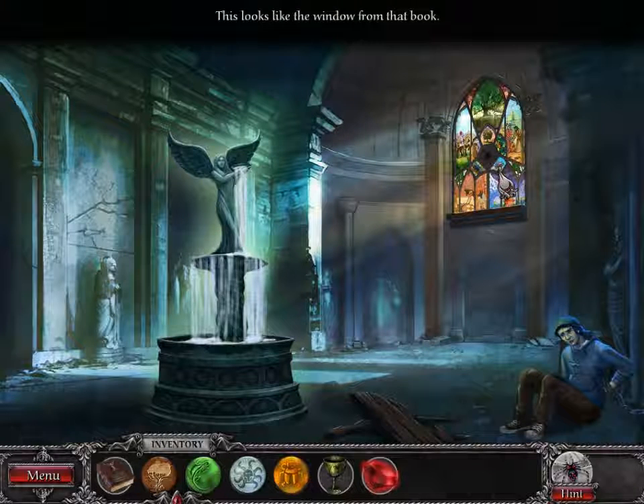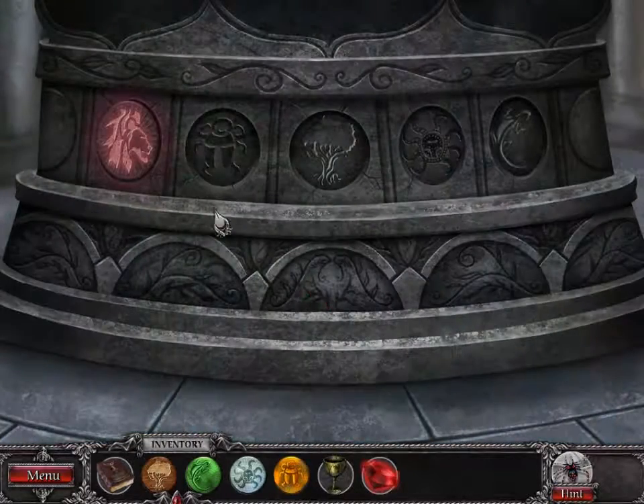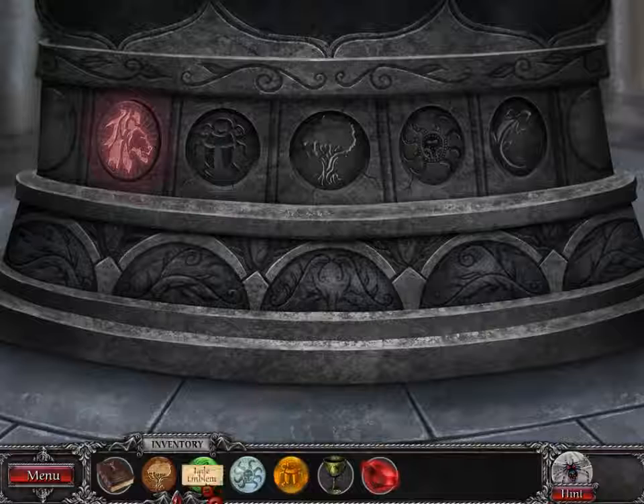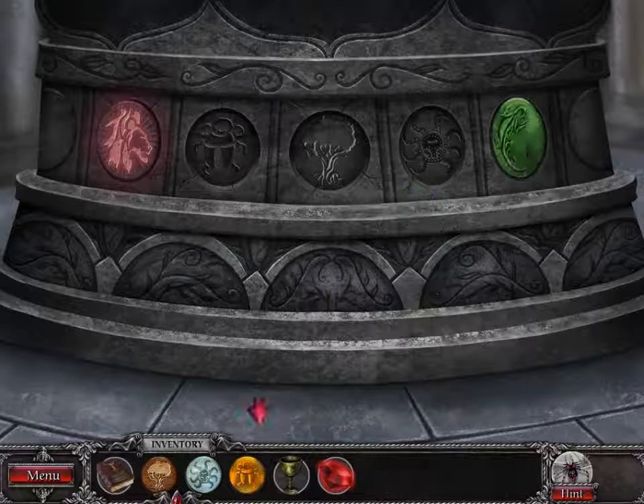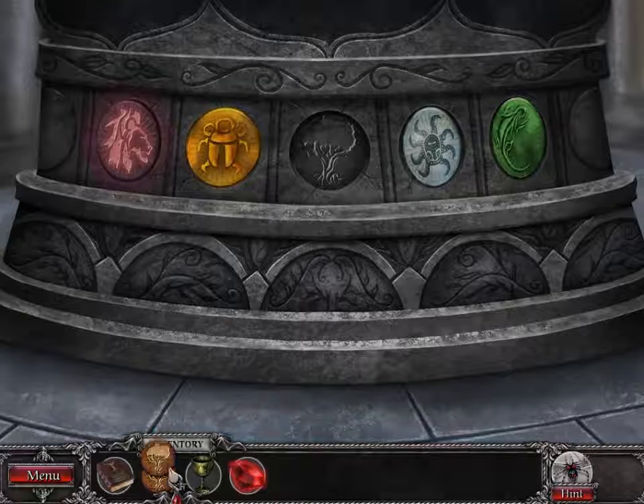It was surprisingly easy to kill that vampire — she couldn't have resisted a lot. Looks like the window from the book. We already put one emblem in. So one emblem was like someone else had it. So there were five emblems. I almost know what I'm doing.